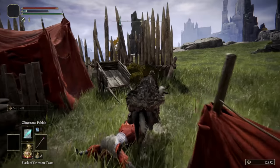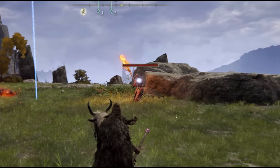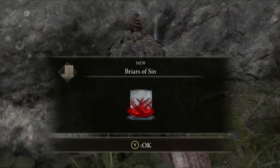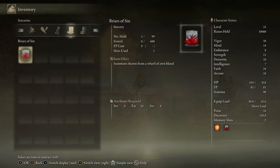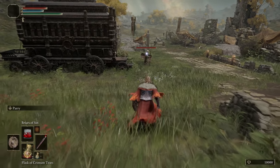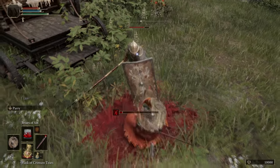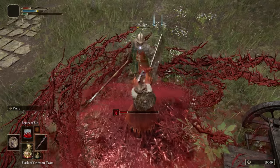Just outside the camp going south, you'll see a character standing with a staff that's on fire — go ahead and kill this person. The Briars of Sin is a really weird spell. It's essentially a sorcery that doesn't use any focus points to cast — it actually uses your health. However, it requires 24 faith to actually cast, and even more strangely you can only cast it with a staff, which means you need a certain level of intellect to use it. So I'll cast the spell, my health will go down, and I deal some damage. It also costs stamina, but you can literally spam this skill repeatedly — it stacks up bleed and you'll continuously do damage to yourself.